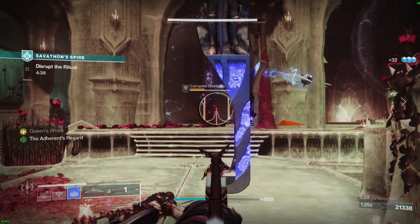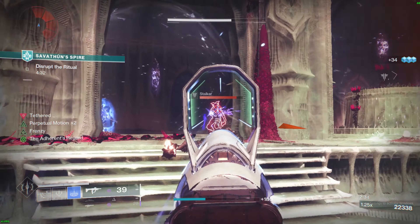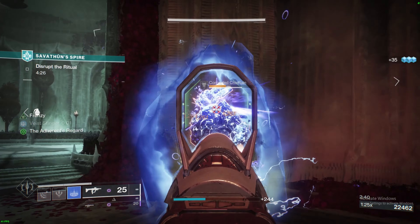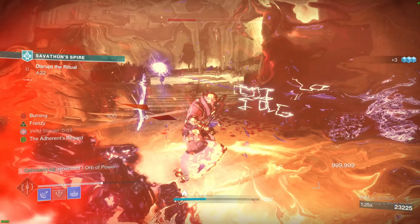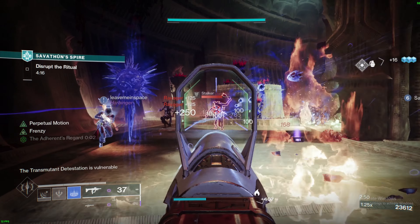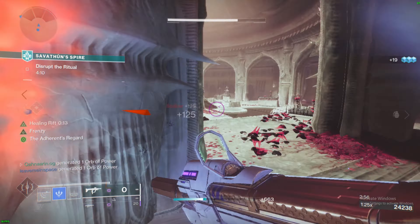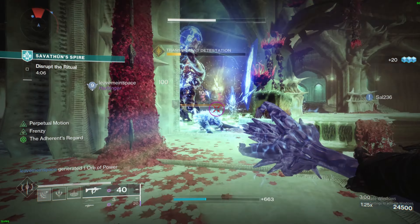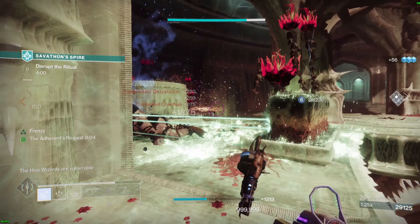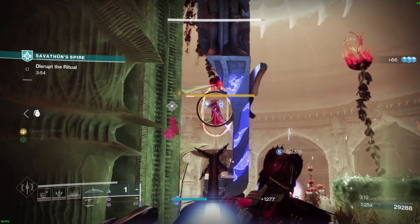So I tried and tried again to beat a Grandmaster Nightfall, and I was struggling, and finally I decided to slot in Wish Ender. I had just recently got it and figured I'd give it a try, because it can also break barrier champions like Arbalest can. And I'm not gonna lie, this bow was an absolute game changer. This bow is an absolute beast that melts literally everything — it melts red bars, it melts mini bosses, it melts actual bosses. It is insane.